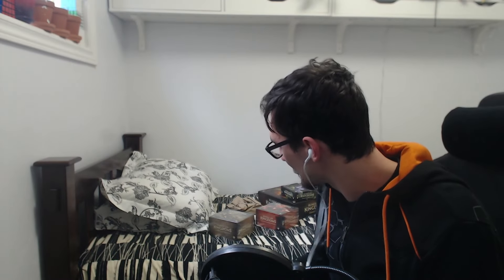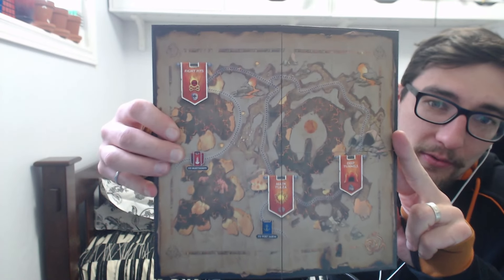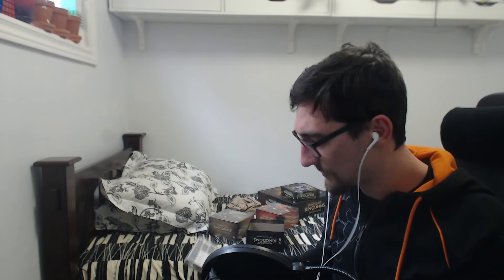Next is the Zulrah expansion. I did buy all the expansions - I don't think you had to buy deluxe to get them, you could buy them separately. There's a nice full-color instruction manual with a full-color page of the Wise Old Man. Here's the map for the Zulrah expansion - it's Morytania. The back is just black, and the front has a very cool map of the area.